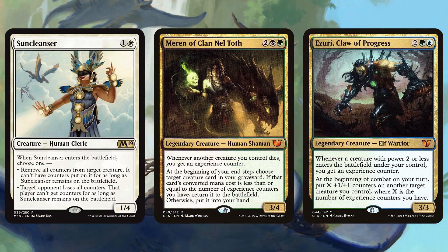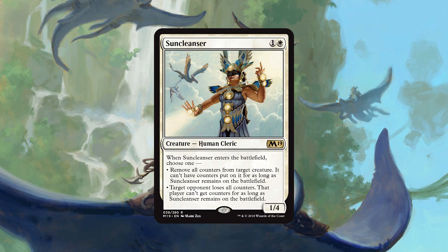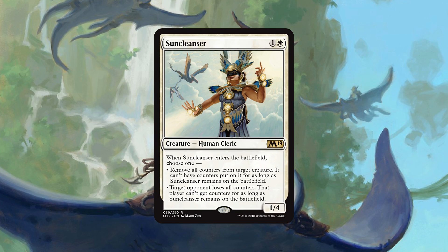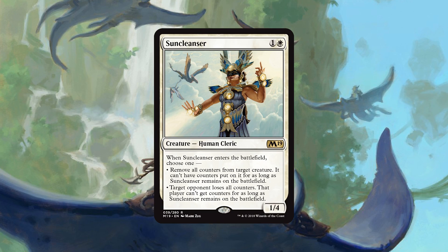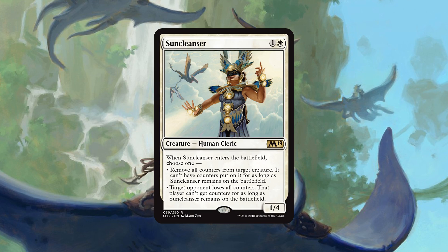If you are continually getting wrecked by these commanders, keep Sun Cleanser in mind as a potential gotcha card to deal with your friend that's Merening you or Atraxa-ing you. Overall, Sun Cleanser would have been insane a year ago. As it sits right now, I'm glad it exists as a safety valve. Maybe energy catches on in Modern. Maybe we have another counters mechanic coming up in Guilds of Ravnica block. So I'm glad it's floating around, but its primary target — the Energy Menace — has already been dealt with through banning, so it's much less exciting today than it would have been a year ago during Amonkhet block.